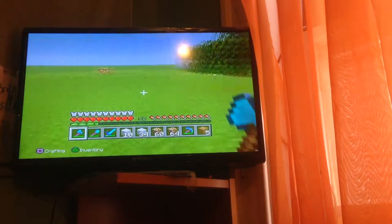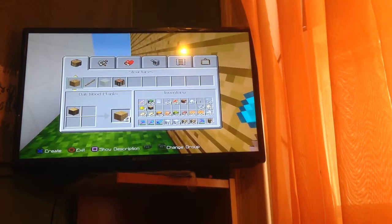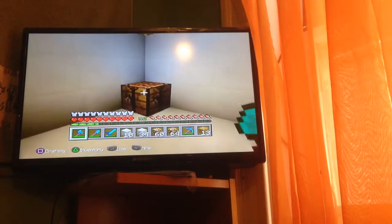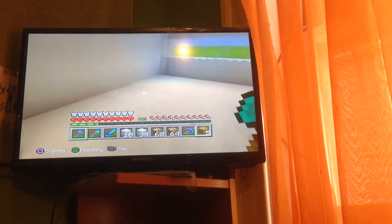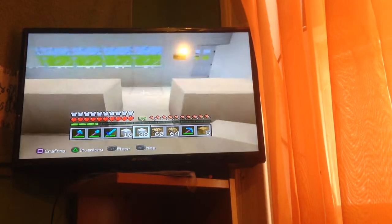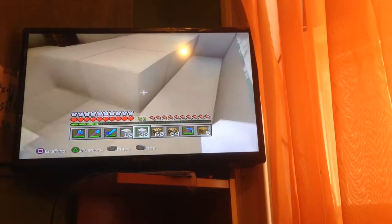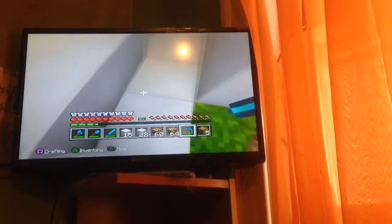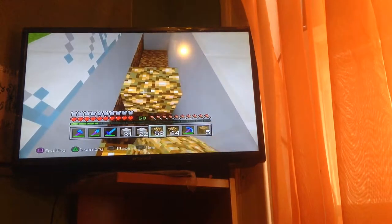I'll just go to my mini crafting table and make some more — it's not gonna be much but that's fine. I'll make a chest and make a counter. That's gonna be where the guy enters. On the counter it's actually gonna be the floor counter — the glowstone — so it looks fancy.